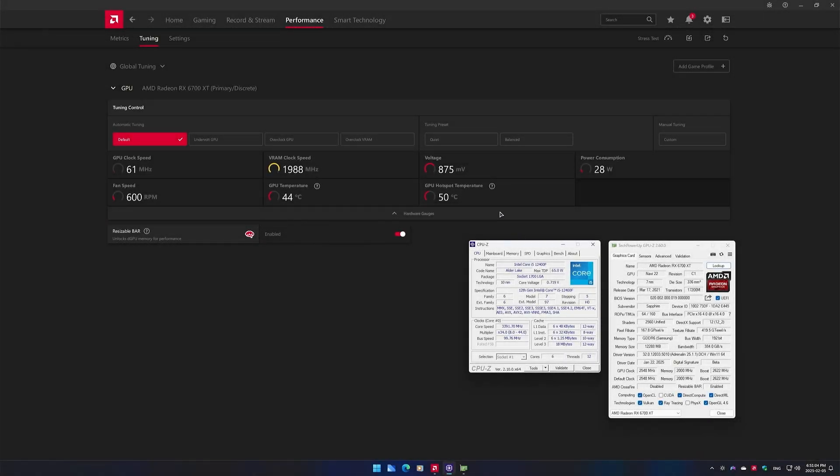Before we get into the actual benchmarks, let's look at the settings and configuration first. We have an RX 6700 XT — this is a Sapphire Nitro Plus version — running at default settings without any overclocking. Resizable BAR is enabled, we have the latest drivers as of the day of recording, an Intel Core i5-12400F CPU, and 16 gigabytes of DDR4 memory running at 3600 megahertz.